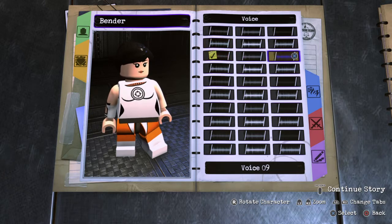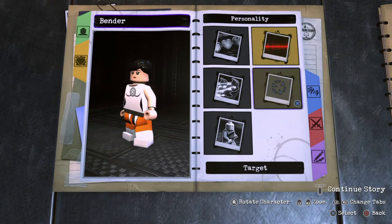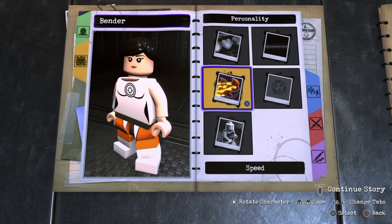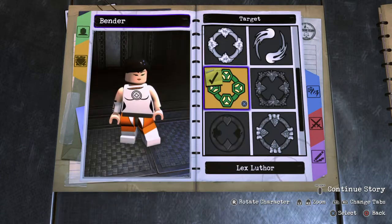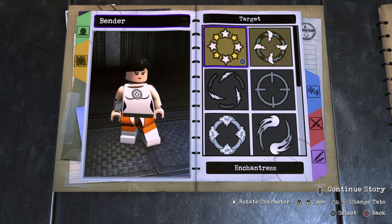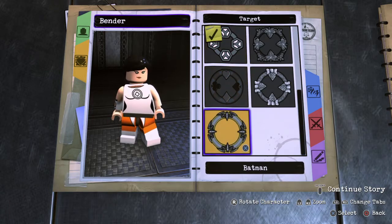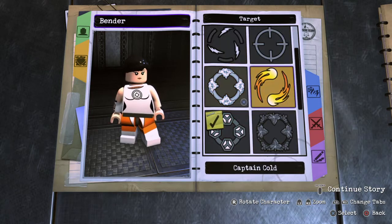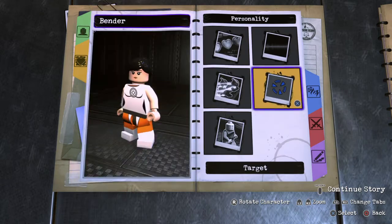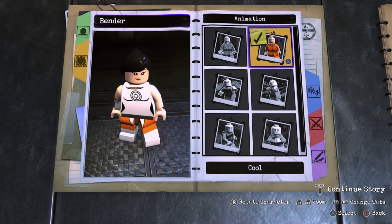She doesn't talk, so that's kind of tough. I guess standard voice 4 would probably be the best choice. Speed normal. For the target, we'll go with Death Storm because it's sort of flame-y for the orange portal — sort of looks like flames.